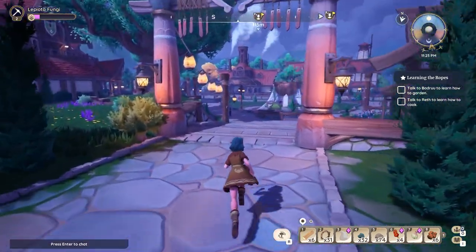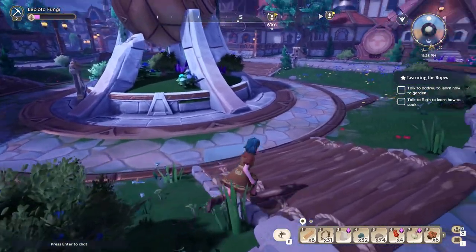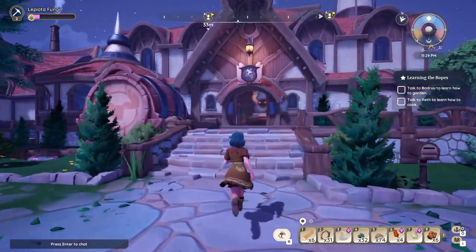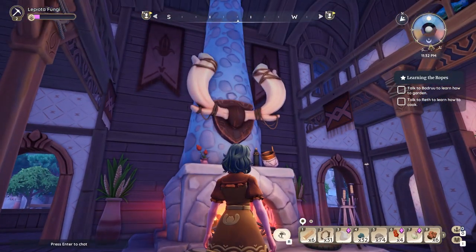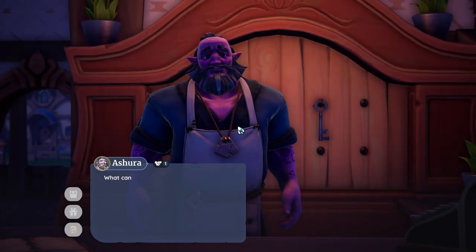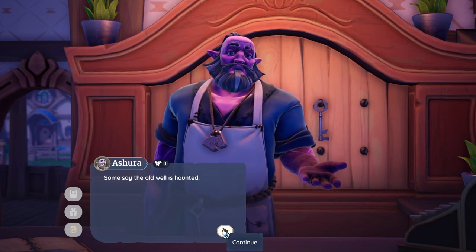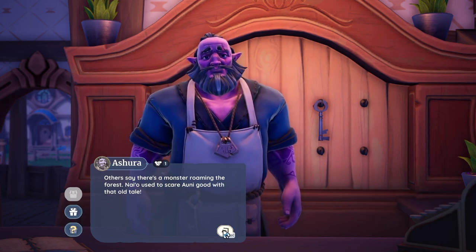This person is sleeping now, so I'll just walk around a little bit and look at everything. It's a tavern — or is it the inn? That's pretty cool. I want to meet this animal. Hi, Asura! What can I do for you? Let's talk. There's a lot of spooky legends around these parts — some say the old well is haunted, others say there's a monster roaming the forest. Naio used to scare Oni good with that old tale.